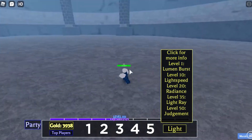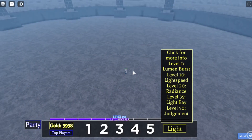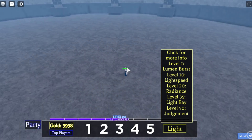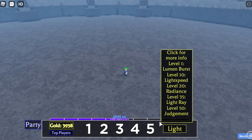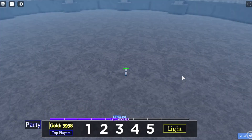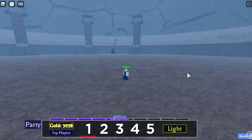So let's go ahead and test out all the magic in this light set. First is the first magic that we get once we unlock this magic type. Let's go ahead and test the Lumen Burst — put our mouse far away from us and click number one.